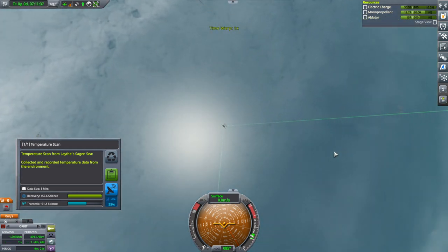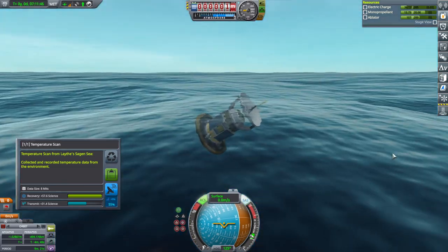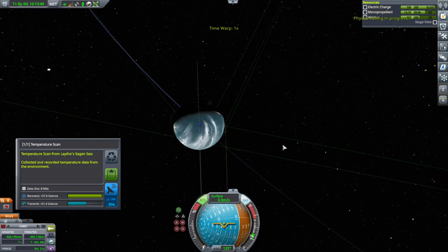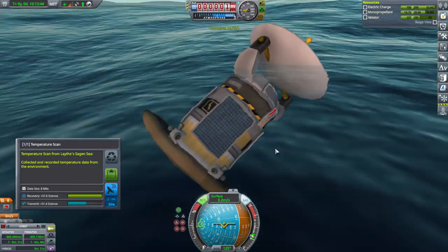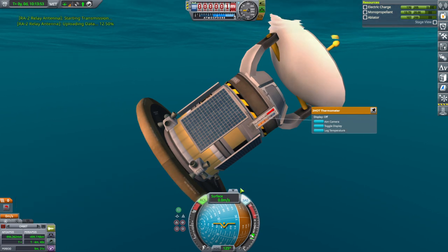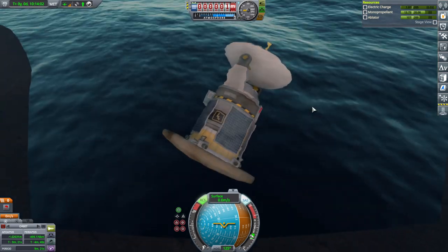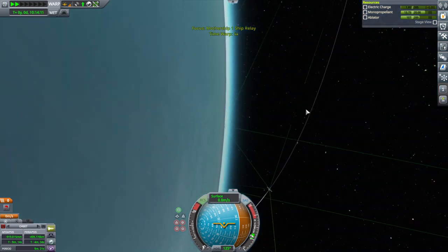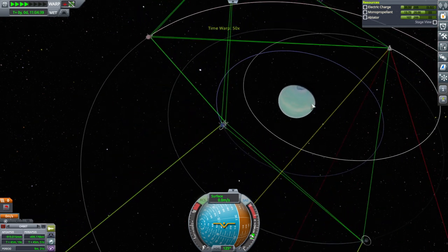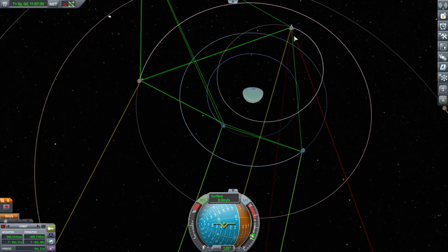I wonder if RCS can orient. SAS on — that takes power. Net-net we're recharging. Now we are fully recharged, or almost. Let's at least get the temperature scan. It's already there anyway — transmit. It's done. I was worried it wouldn't quite get done. The gravity scan is going to be a bigger deal, and we're going over into the nighttime side. Maybe we'll get a contract to do some science on the surface of Laythe. We don't have one right now. Back to the mothership.